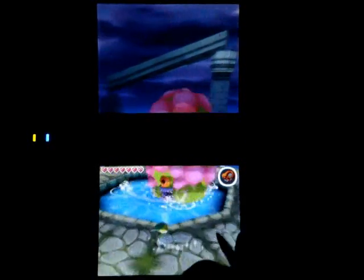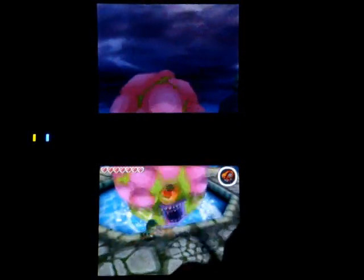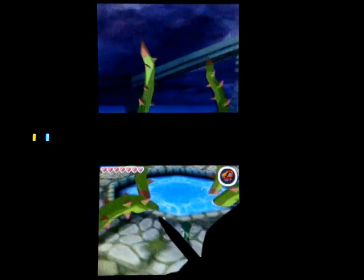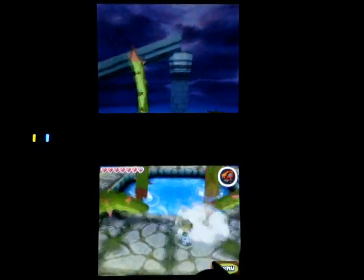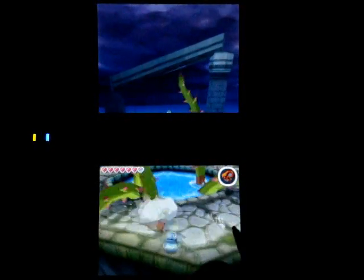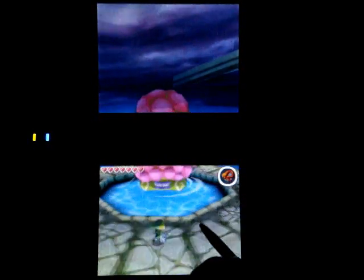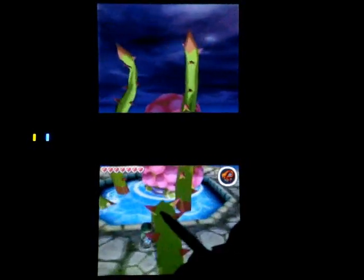You can see he is now attacking you with his other tentacles. Fourth phase — huh. I thought normally I could get him down in three. Doesn't really matter; he's not exactly difficult. Plus, there are hearts all over. I seem to be getting a lot of hearts from his tentacles.